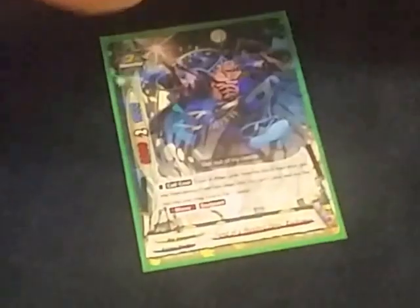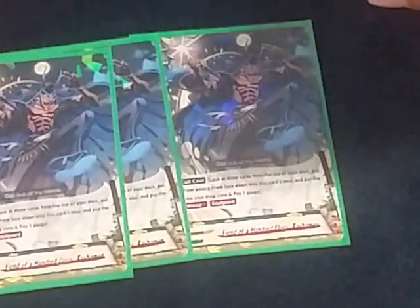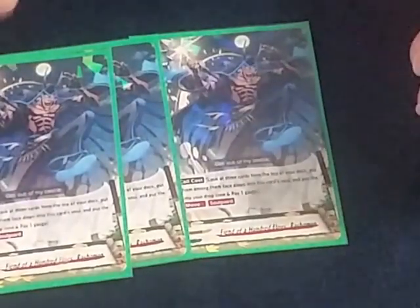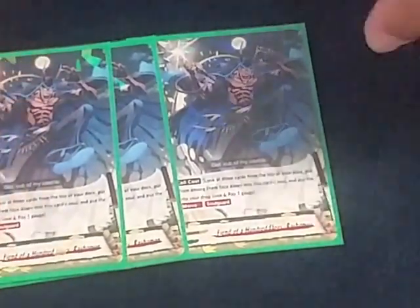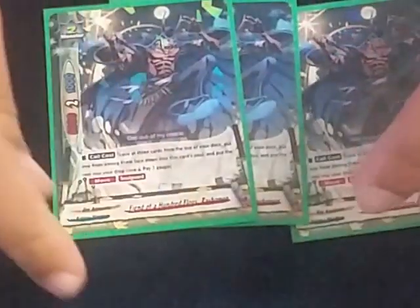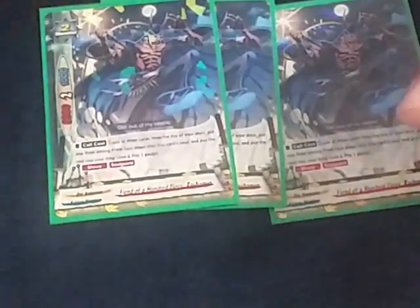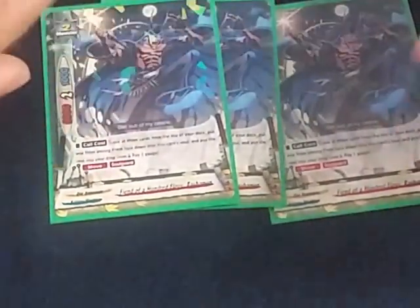Next, we have three Fiend of a Hundred Flogs, Rashomon. His call cost is look at the top three cards of the deck, add one to his soul, and then you pay a gauge. He has movement and soul guard. This lets you set up ambush on your turn or your opponent's turn depending on the top three cards that you see. If you have a card that ambushed and it could be used the next turn, you just boom that soul so you can have it for the next play.